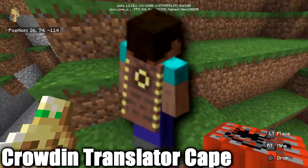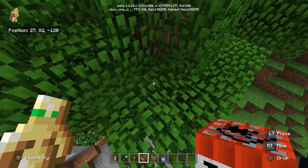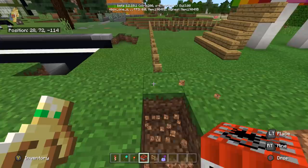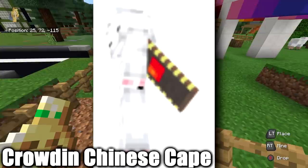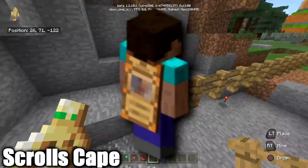Now for capes that are kind of available but not really. There is the Crowdin translator cape: if you know another language and English, you have a small chance — based on a dice roll — of getting this cape in exchange for translating Minecraft. They stopped doing it for a while due to abuse, but as of 2017 they started again. Don't try downvoting or auto-translating — they'll ban you from the program. It's not a great-looking cape; it's a bit like a dispenser, and the red is a small version of the Chinese flag.